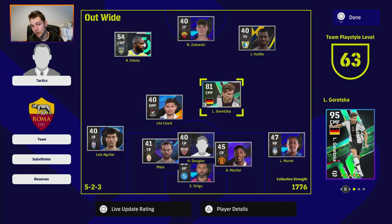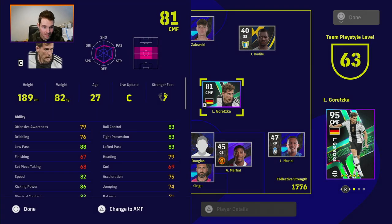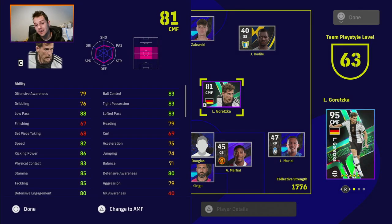We're going to use Goretzka here as a prime example. He's the Marvelous Midfielders Goretzka — we packed him, got lucky enough to get him in three spins. He has a 95 rating overall — that is his rating as a center midfielder, you can see the big card at the bottom right. But the team playstyle level is 63, and this has an effect on his overall within the squad and within his starting position as a center midfielder.